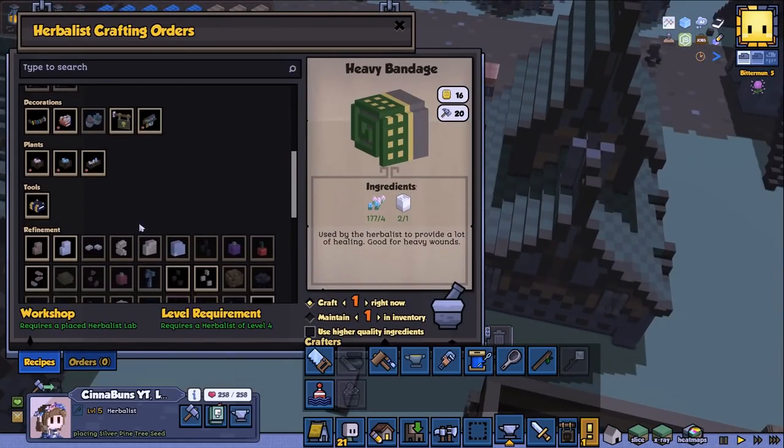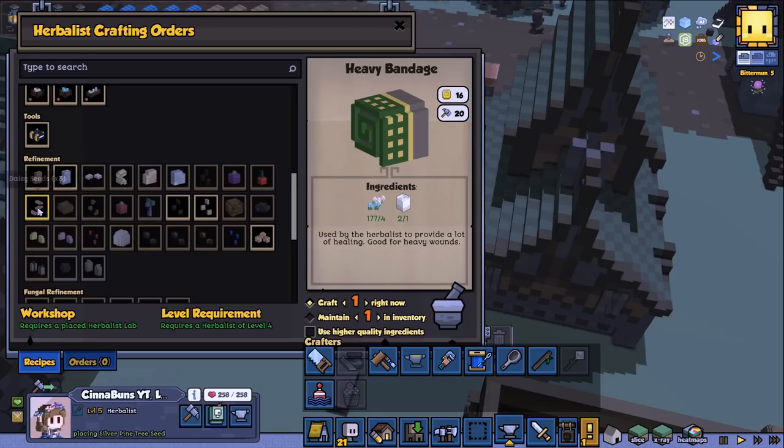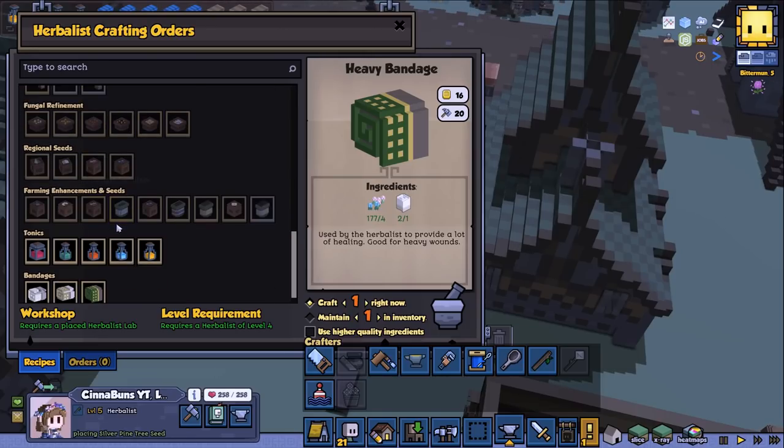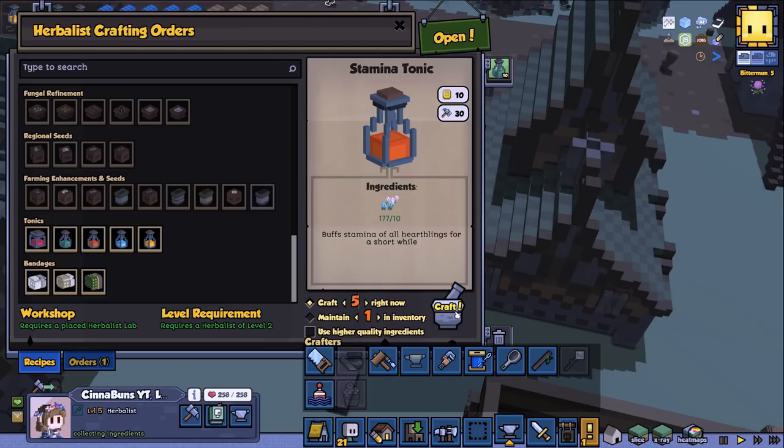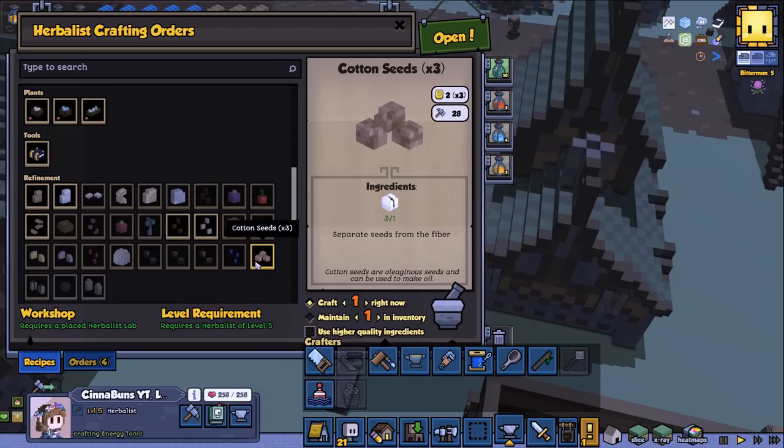So let's go ahead and do the thing I wanted to do inside of here. We're going to start with doing some energy tonics — going to do 10 of those, which is going to be 50 herbs. And let's do some stamina ones as well, another 50 herbs. I guess we can spend skins, we only need meat, so let's do 4 of those. And then we're going to do 5 of the strength ones. We can use these in combat if we need them later on, which might be helpful.